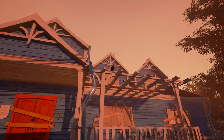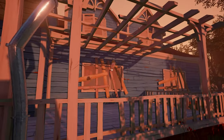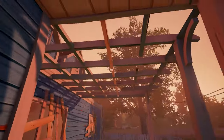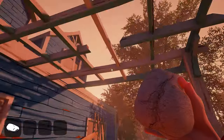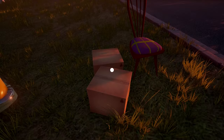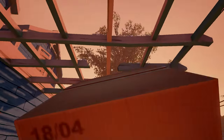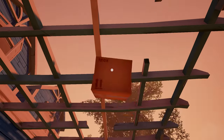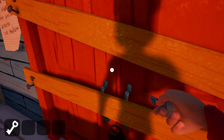A crow stole the key! You can actually properly throw stuff now — hopefully I can throw things at the neighbor to stun it. But the key ended up on the roof. I tried stacking objects and aiming throws, thought I was softlocked already. Turns out I just had to stand right under it to pick it up.